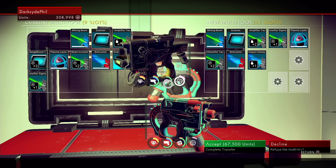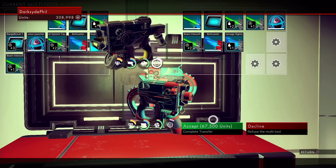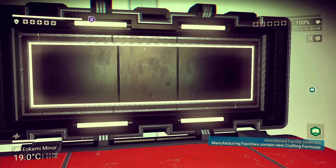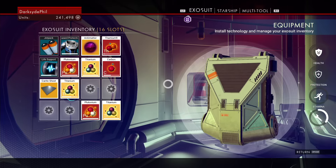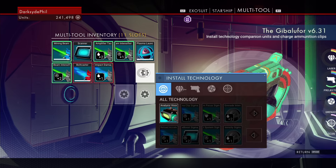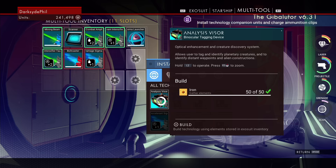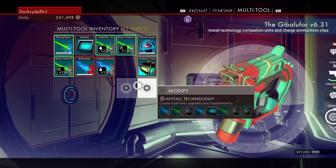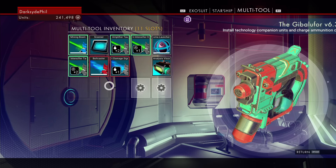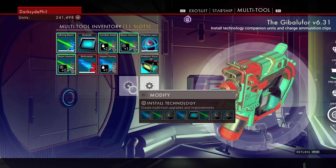It's actually better. Alright, let's do it. I'm gonna drop another 67,000. Nice, and it actually has all the upgrades — yeah, all the upgrades that I had. I just need two new ones.